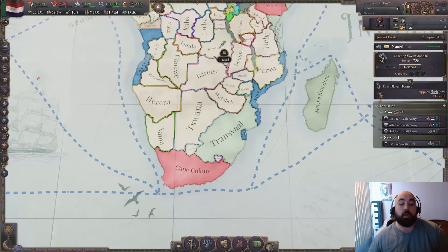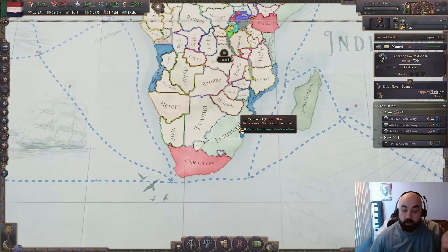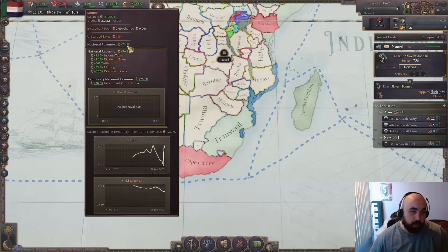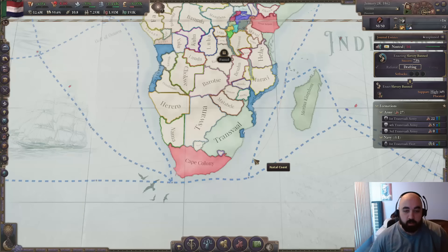Hello and welcome back. Today we are continuing our Transvaal run, aka the gold and discrimination are the only things that matter run. Look at our national revenue — don't you wish your national revenue looked like all minting? Because you can if you play Transvaal.